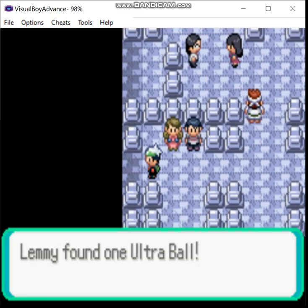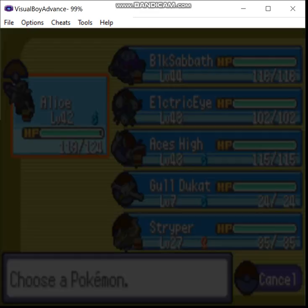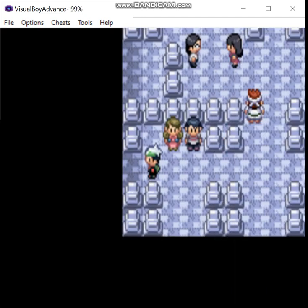And they were guarding an Ultra Ball. Okay, we take those. Did I pick up anything? Yes, I did. What'd you get, Striper? Repel. We take those.